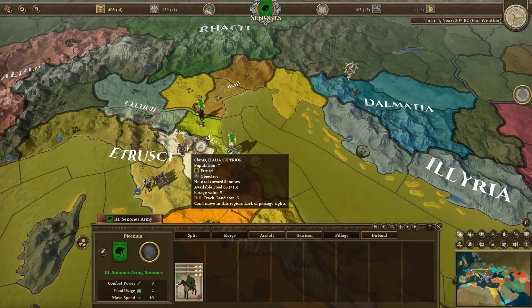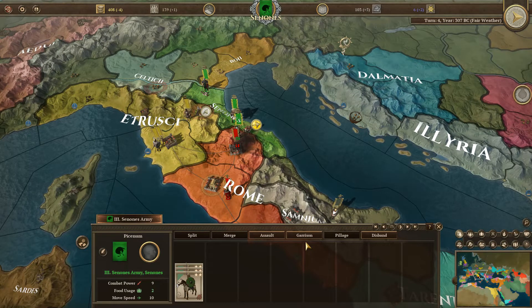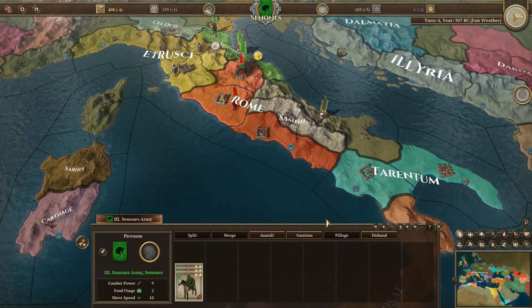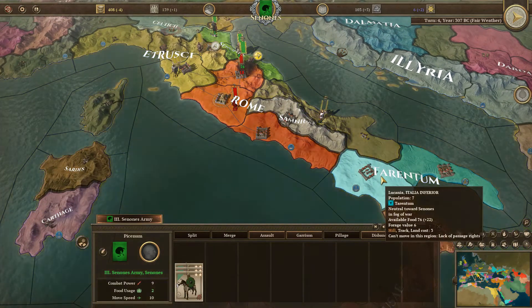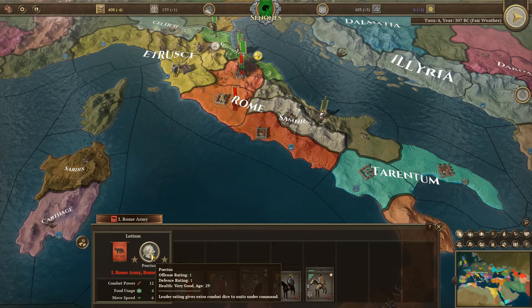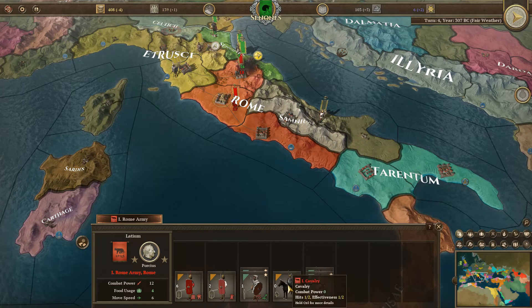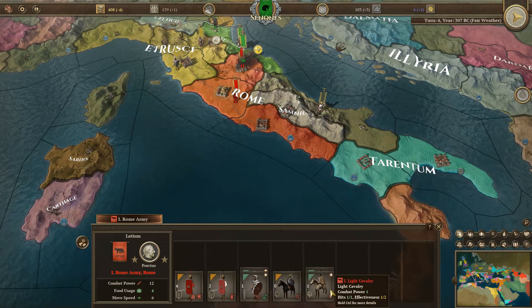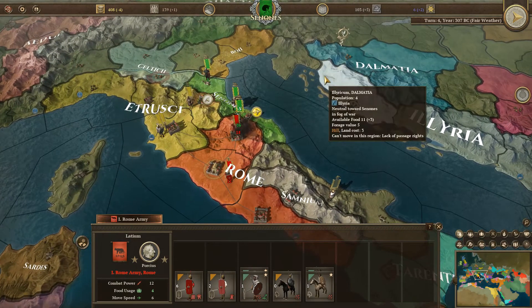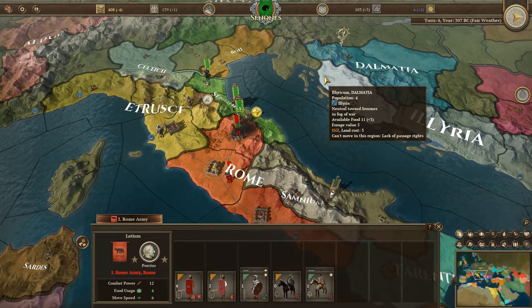My goal is to plunder Rome. I don't know what Rome is doing - moving south or otherwise. They've retreated. There's Porcius with an offense rating of 1. They are building light cavalry and light units. Clannis - capture some Etruscan territory.